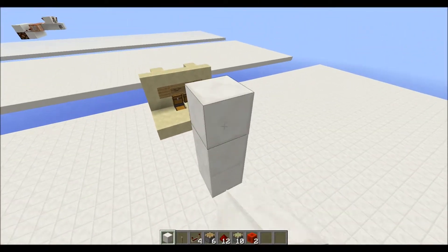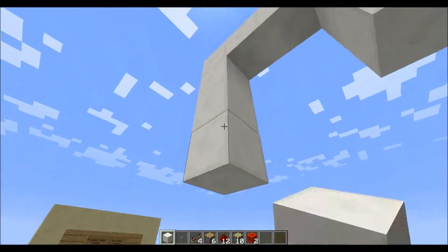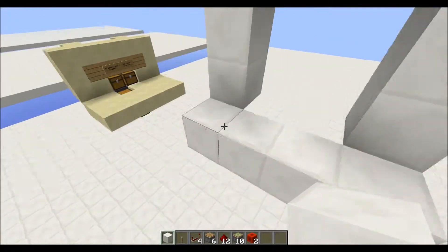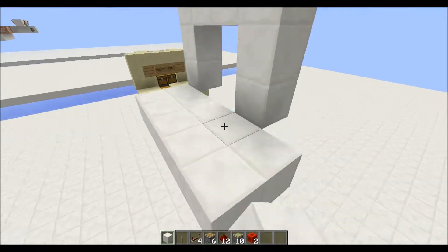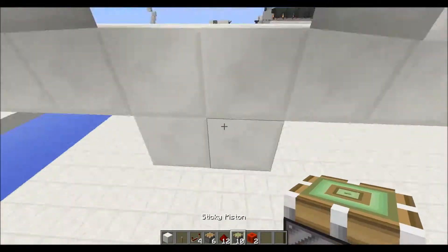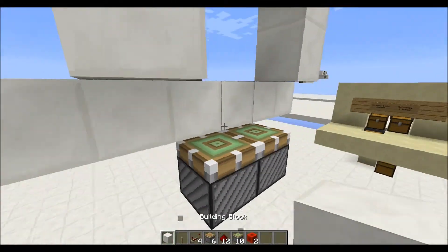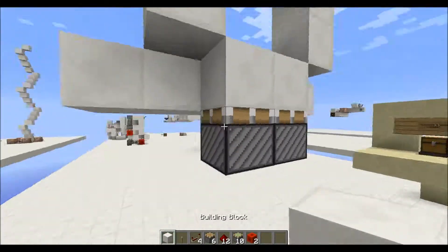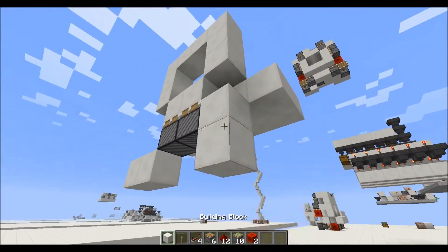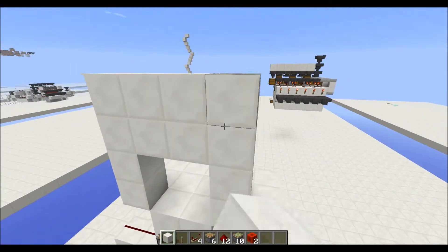Let's go ahead and make the frame. First of all, you're gonna take your floor and extend that a little more. Take the floor and go down one like this, put sticky pistons here, then go ahead and break these blocks. Then put your blocks back, put some blocks with redstone there, and some more blocks with redstone there.